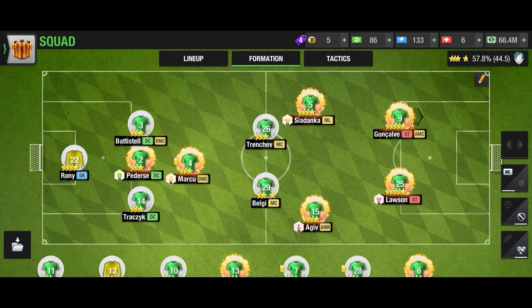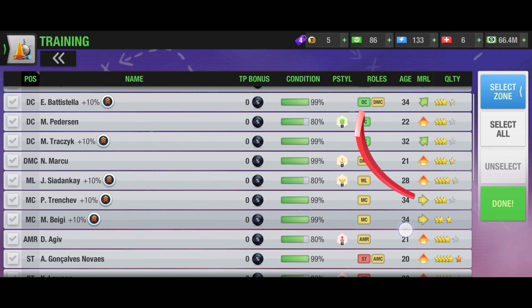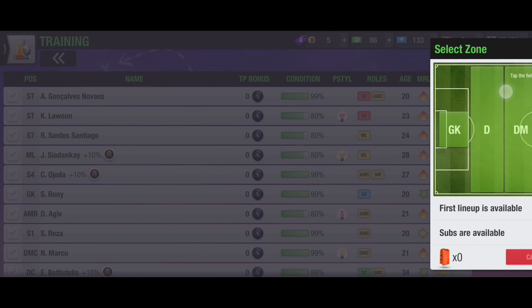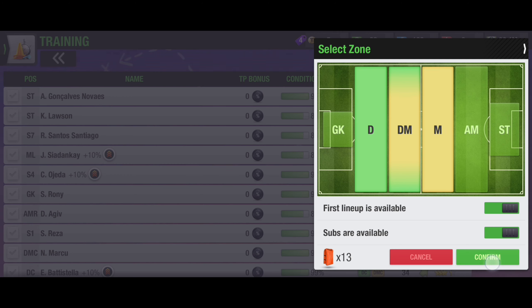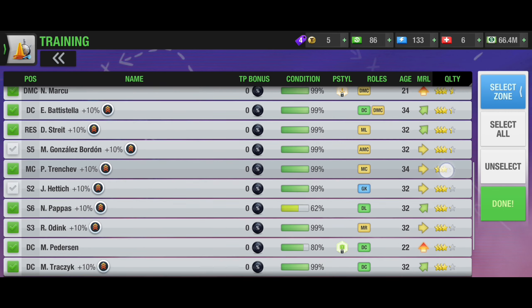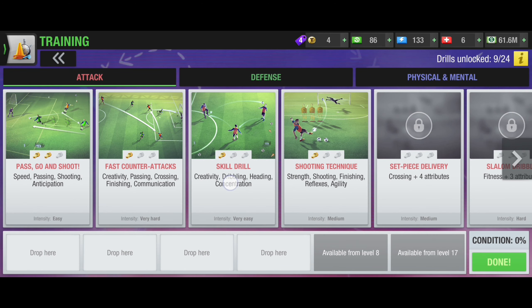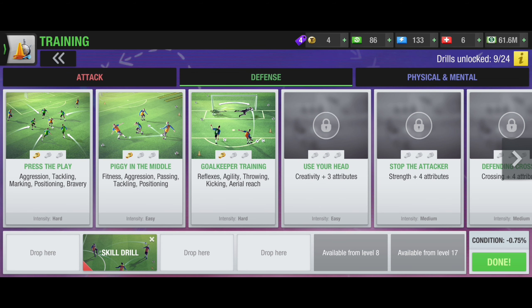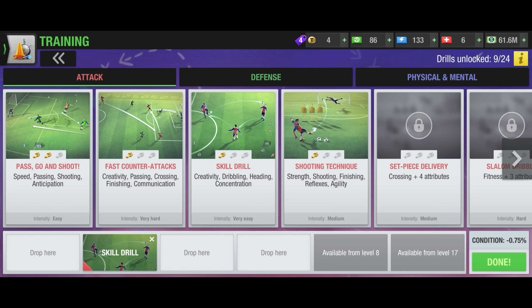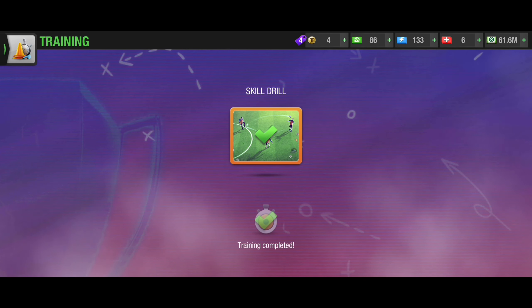Let's go to the training sector and I'll show you how to do it effectively and easily without spending condition. Choose your players, click on 'Select Zone', and pick the desired ones — M, DM, and D — meaning defense, midfield. This covers all players from both tasks: DL, DR, ML, MR, MC, DC — all covered in a single training. Put one easy drill, such as a skill drill or a defense drill, and start the training.